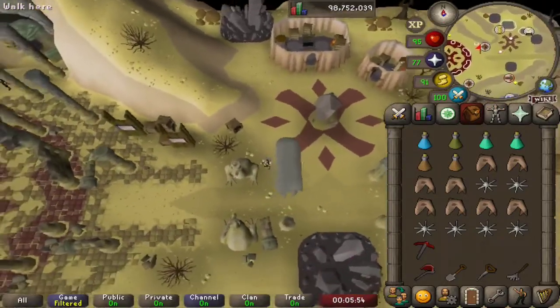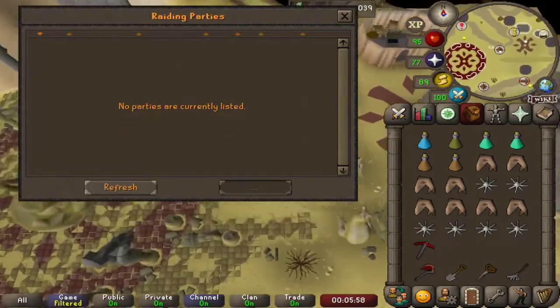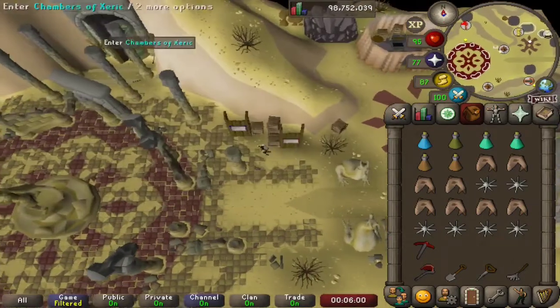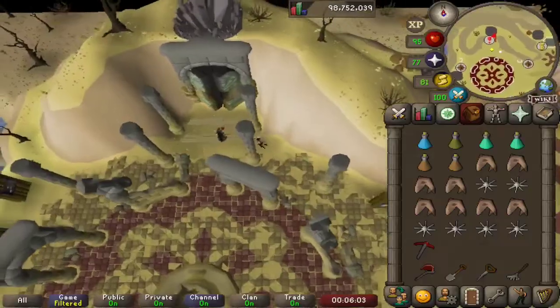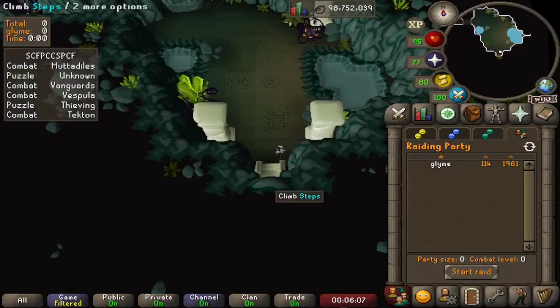Inventory is scuffed beyond belief, but we are here and making another party to get in there. Hopefully we'll get something that will drop us Butu seeds to make Xerixade. So options are Guardians, Lizardman Shaman, or Mystics — not Mudderdiles, I think we'll be leaving those.